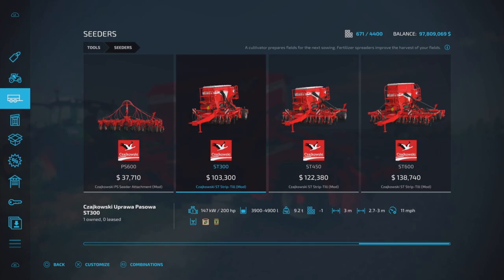And here it is — the Chikowsky ST Strip Till. We have three of them: the ST300, ST450, and ST600. They are all different widths; however, some of them have a variable width that we will need to talk about and be aware of.